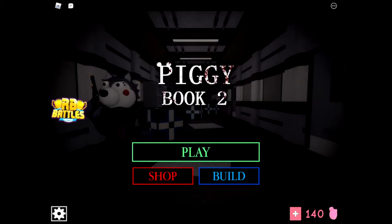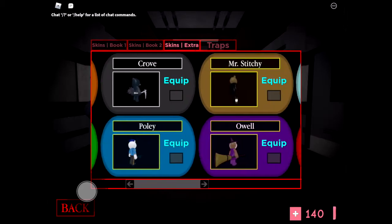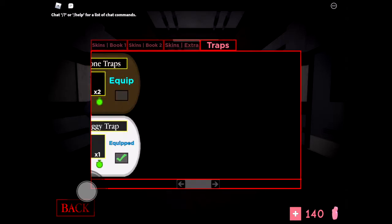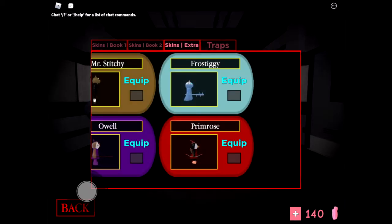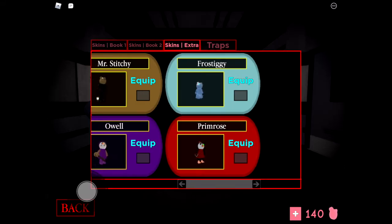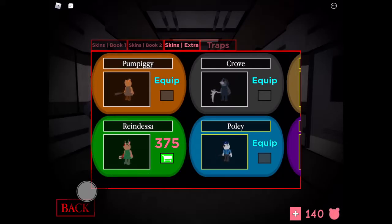We don't need to complete the map anymore. We did need that screwdriver for Zizzy, so it's good we didn't have to finish the chapter. Let's see what we got — the final skin: Primrose! So we got Frostiggy, the Snow Piggy Trap, and Primrose. Primrose looks really cool — she's got a bow and arrow, I think she's a she because of the dress, and she's like a penguin as well. We got all the skins for the Christmas event.